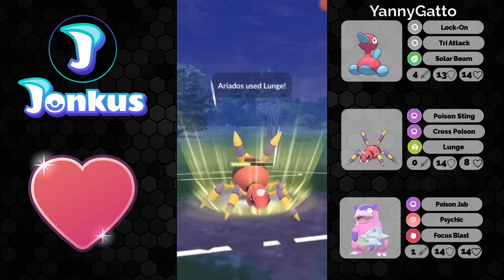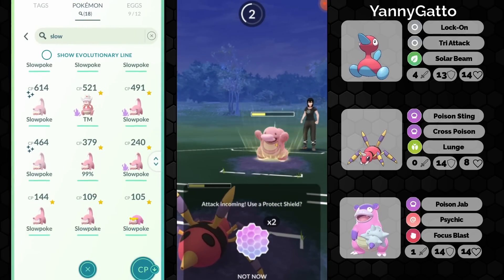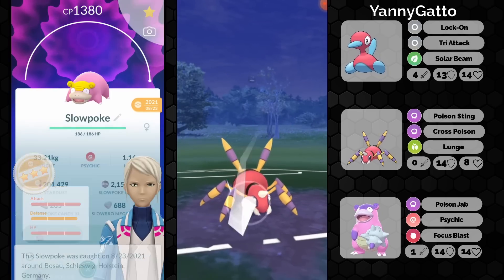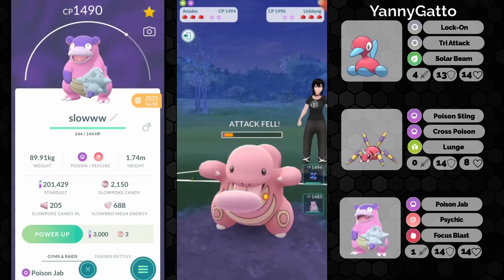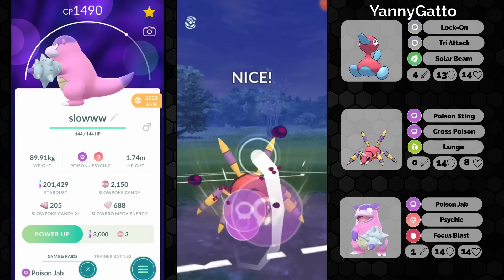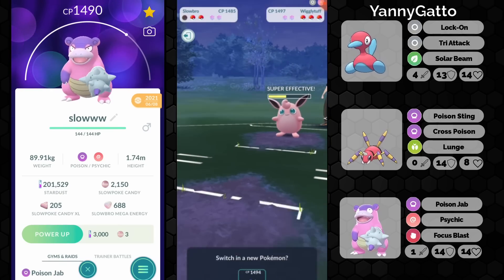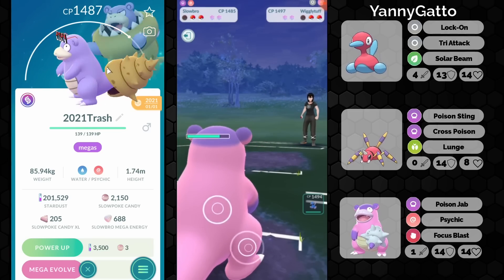Getting a shield advantage is very nice for you, as you will be able to hit another lunge there. You're going to let this move go through. Maybe you can get either the alignment or shield advantage — and you're going to get the alignment, which is really good for you. We see the Wigglytuff coming in. You can still get a 2-1 Cross Poison, which is amazing, as this is going to do a lot of damage. You can just farm them all the way down, and it's basically Slowbro time here.